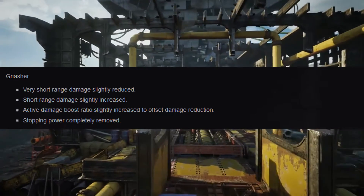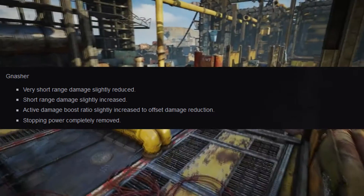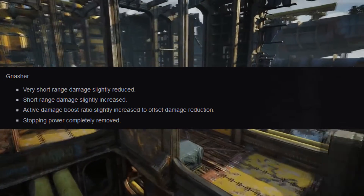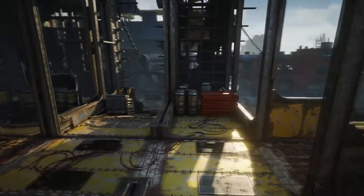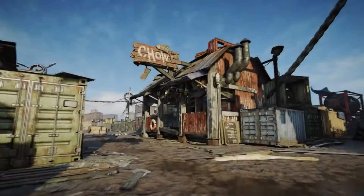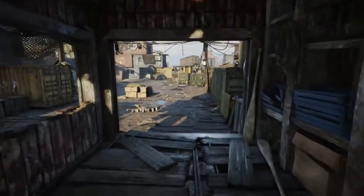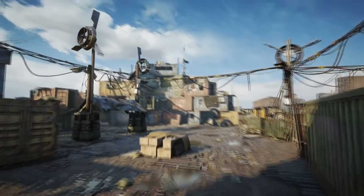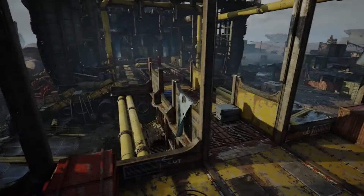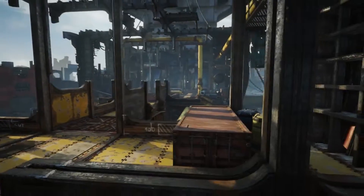The Gnasher has big changes: very short-range damage slightly reduced, short-range damage slightly increased, active damage boost ratios slightly increased to offset the damage reduction, and stopping power completely removed. This is good — very short-range damage slightly reduced means you'll see less one-shot downs, and hopefully a meter away you'll be able to down somebody in two shots. Active damage boost increase — whenever I activated I didn't see any changes between shots, so hopefully now you can actually feel that the damage.